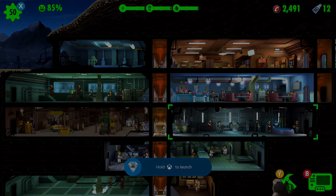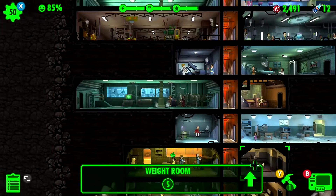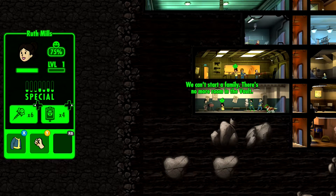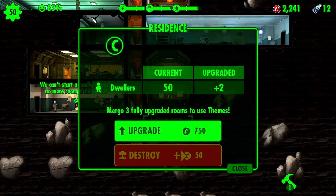My strategy was to keep one guy up there and just cycle through women, getting basically my whole vault pregnant at one point. That came with repercussions because I kept running low on food and water non-stop — it was not good. But all you have to do is birth 25 babies.